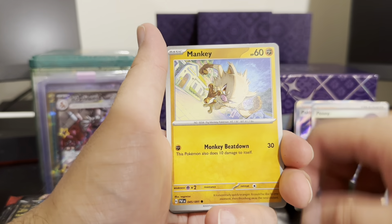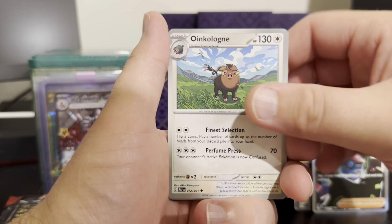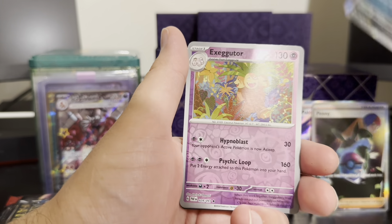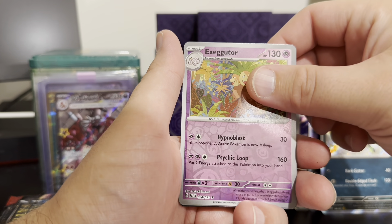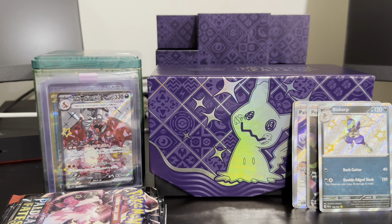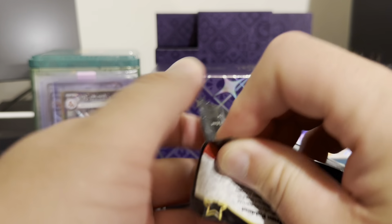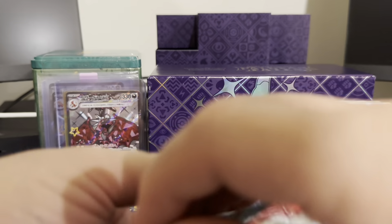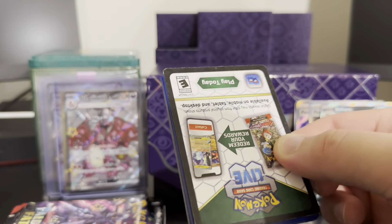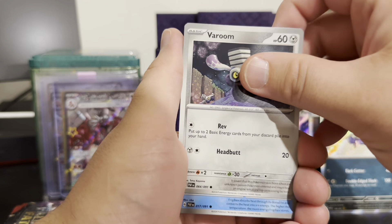We have a Varun, Mankey, another Gengar, Charmeleon, Oinkalone, Bisharp Baby Shiny — that's pretty cool — and then Exeggutor Reverse, and just a Raichu. We're not doing too bad. I'm kind of going through things pretty quickly. I'm not going to go through everything in the Elite Trainer Box — I did that last time, so if you want to see everything that's in there, definitely have a look at my last video. This is more just for the packs.